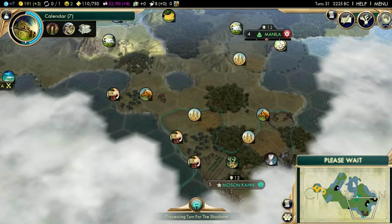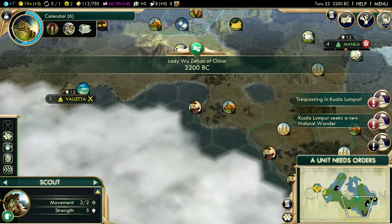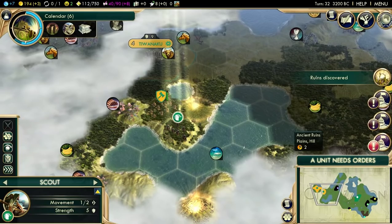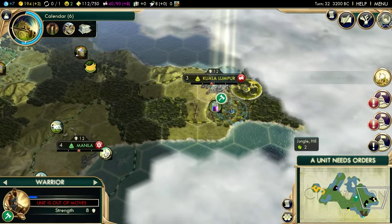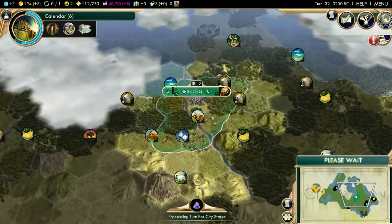I'm surprised I haven't seen a city pop up from him yet. He's probably going to expand over here, or his settler could have been captured actually - if that's the case, I got real lucky. Oh, a ruin - would be nice to grab that. Can I go through here? 21 turns to get the Papermaker - that's almost too much. But at least my city is growing, which is good.